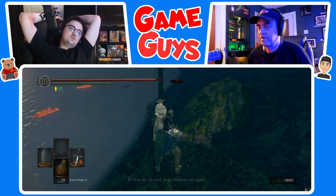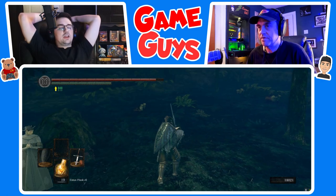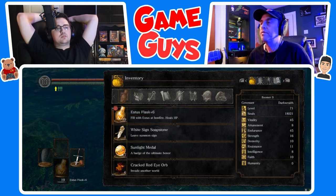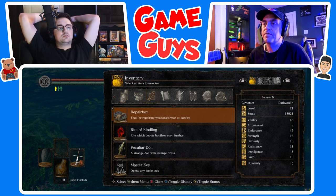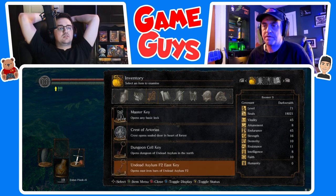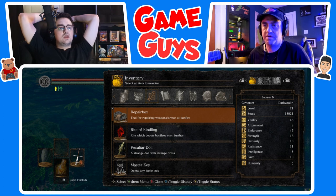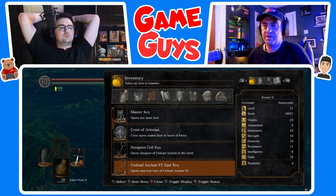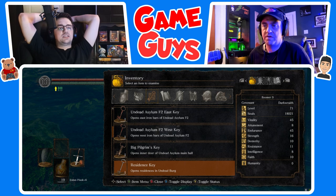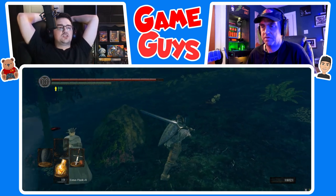Exit out of this dialogue menu. Go to your inventory — I need to check something. Go to where the key icon is and scroll down — we're looking for a pendant. Did we not get the pendant? Exit out of the menu. I think we needed to rescue her first and then the pendant becomes available. Let's use the homeward bone and go back to the bonfire.